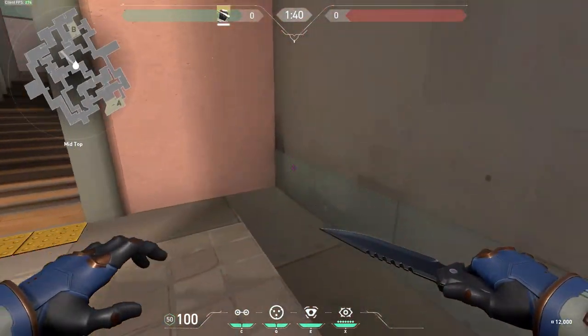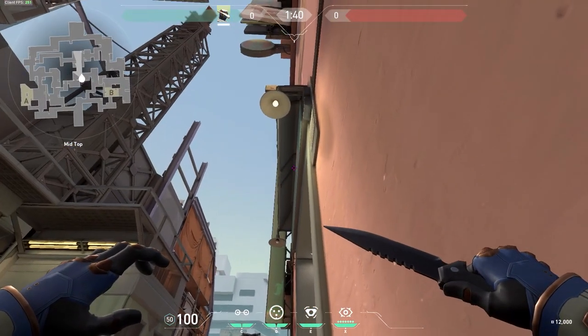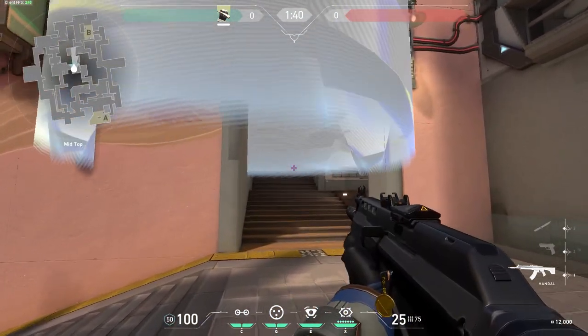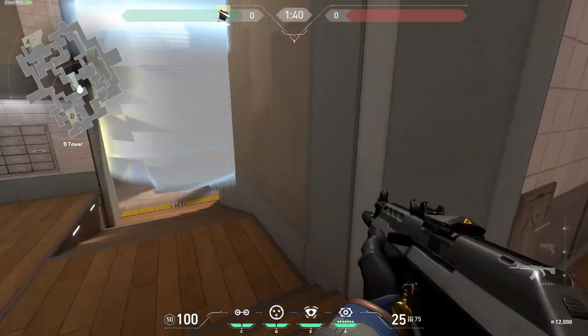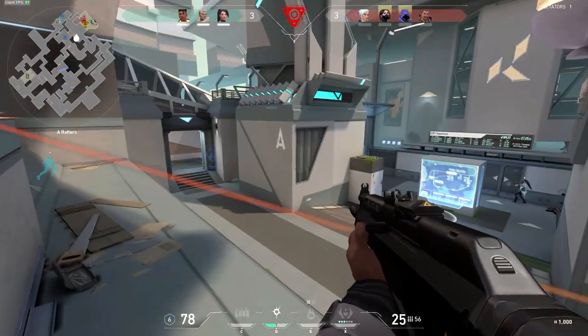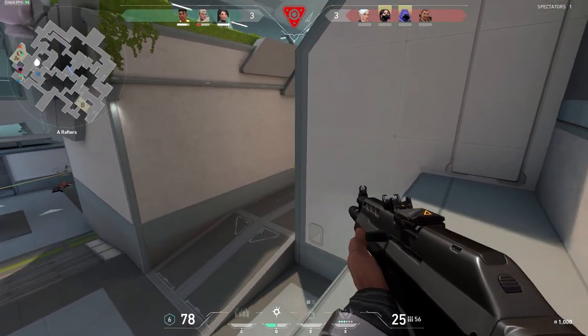A quick one-way I want to show you on Split: if you go in this corner and aim right here, you have this little thing. You can't see up there from here, but from up here you can look down.